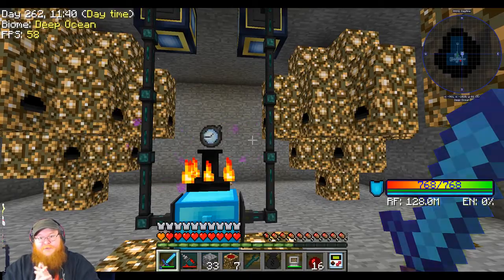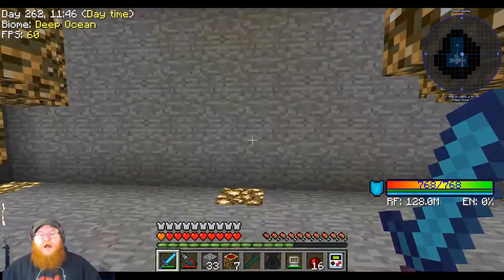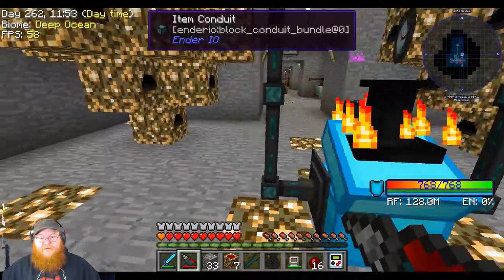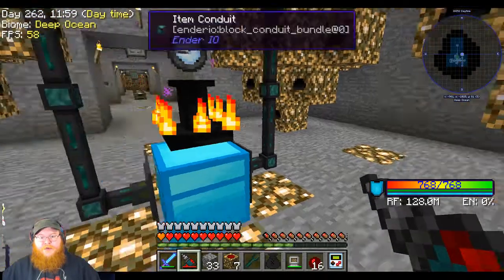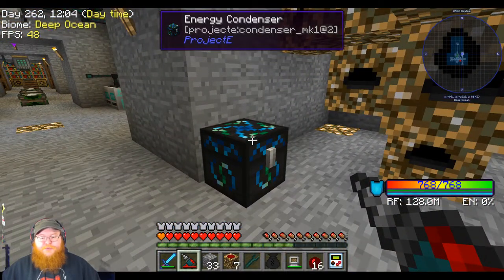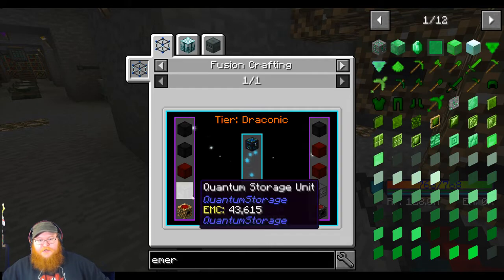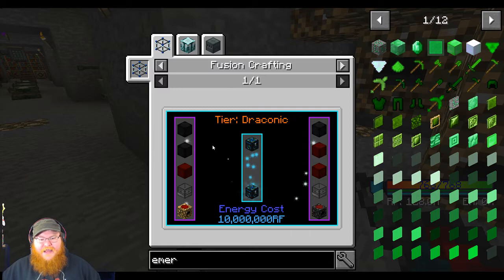Now granted, I can expand upon this room - I can go that way, however many more of these that I want. But I do want to have something that complements this very much. In order for that to happen, I want to get an energy condenser Mach 2. So let me grab you. What would it cost to get a Mach 2? It takes 10 million RF, but I think we have it. We need three dark matter blocks, three red matter blocks, and a quantum storage unit, which I haven't really messed with.